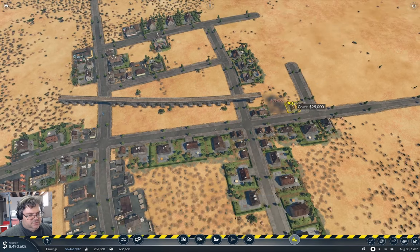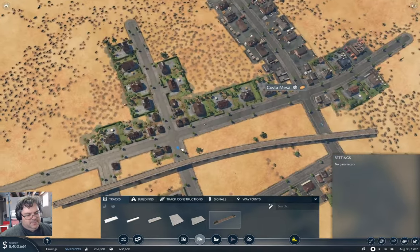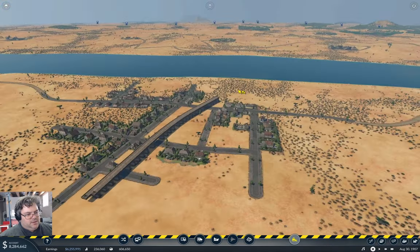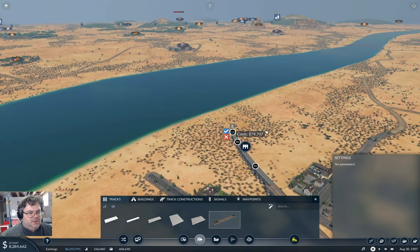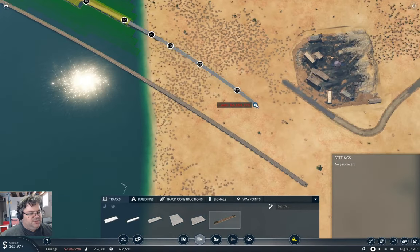Bridge pillar collision again. Okay, then we bring this across like this. Now we've got some sort of viaduct operation coming in through here. I think realistically we're going to need to aim that direction. Okay, I think I can accept this — it's expensive, but I think I can accept it.